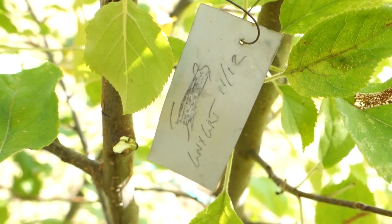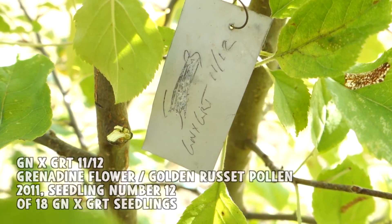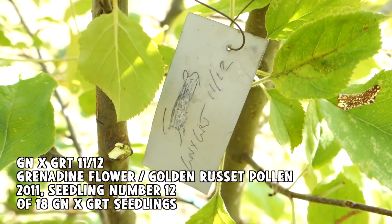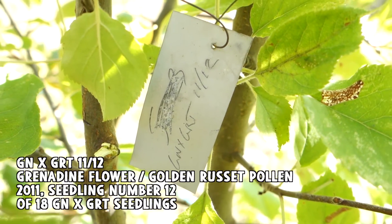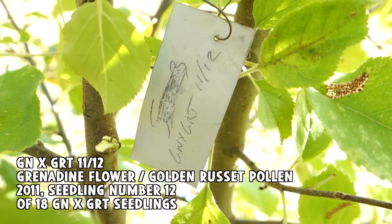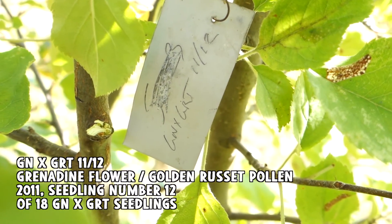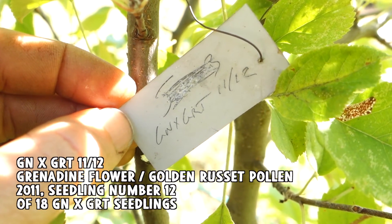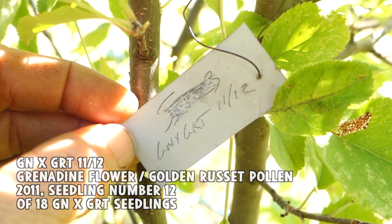Each tree in this block has one of these tags that's a unique identifier. This means that I crossed grenadine apple with golden russet in 2011, and number 12 is just a unique identifier number for this cultivar — it doesn't really mean anything, but it allows me to distinguish this from the next tree, which is the same except it's number 1111. You always put the seed parent first, so this means that I pollinated a grenadine blossom with golden russet pollen.